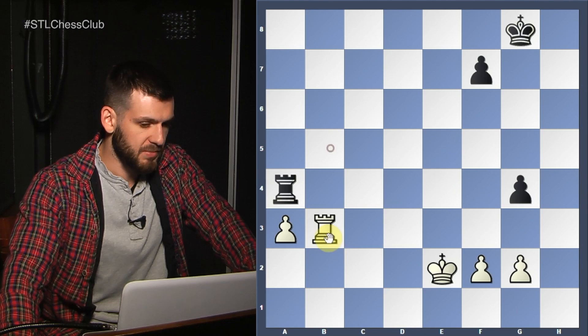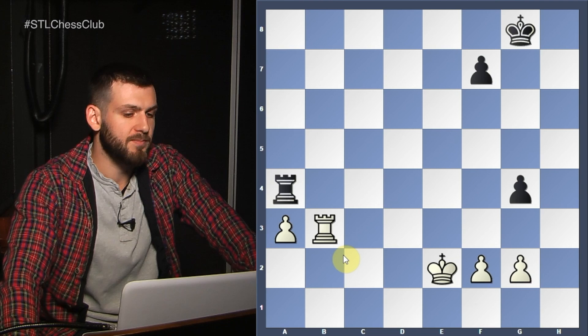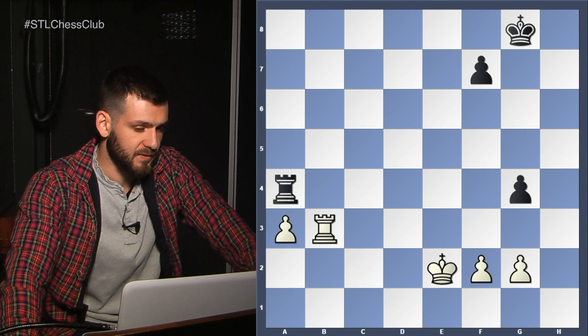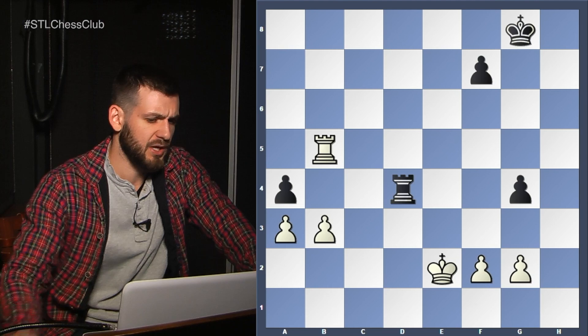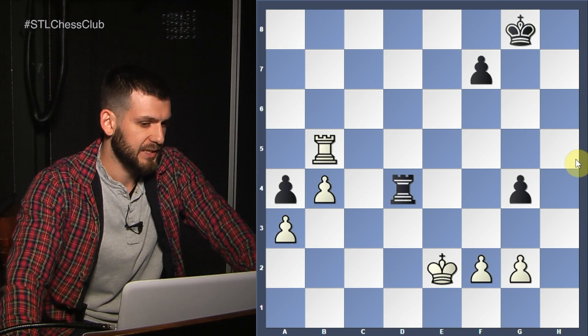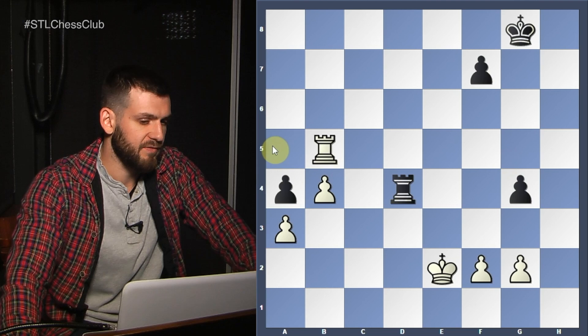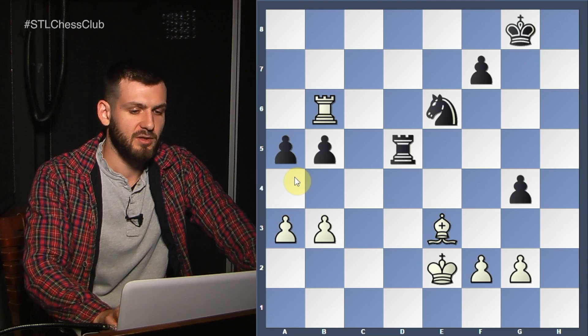If this Rook would be on a1 — that's a completely different story. If the Rook is behind the pawn, Black's chances of making a draw are quite substantial. But I think in this position we can do something even better. Rook a5 — take another pawn. The pawn on a4 is going to be defenseless, then we're going to have connected passers, and we know that's just an easy win. So instead of Knight d4, he played Rook to e5.